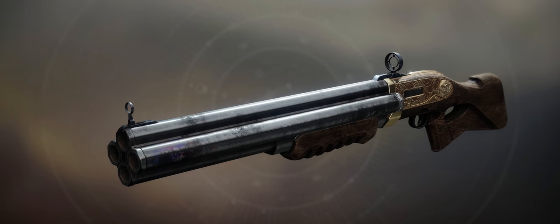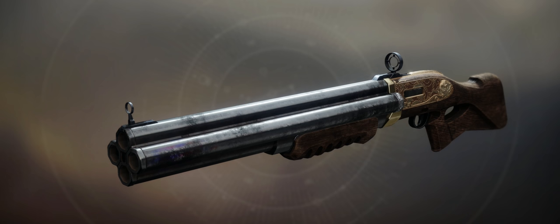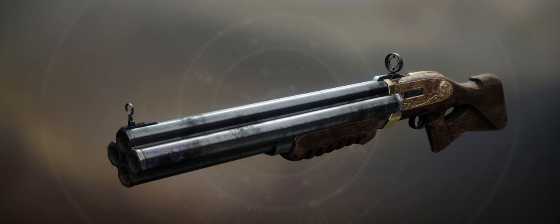The Fourth Horseman is a reprised exotic energy shotgun obtained from owning the Season Pass and speaking to Zavala for the quest. Datto has a good guide on completing this, which is linked in the description, but if you know how to read, you can probably figure out how to do this quest since it's just basic stuff like public events and patrols.